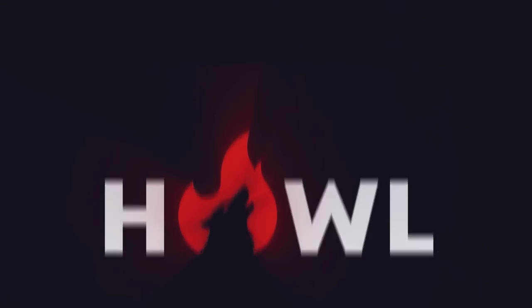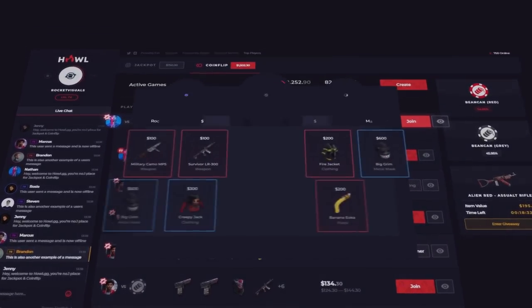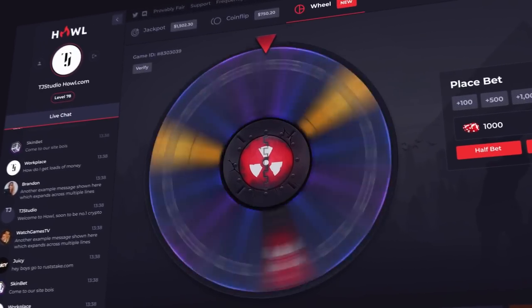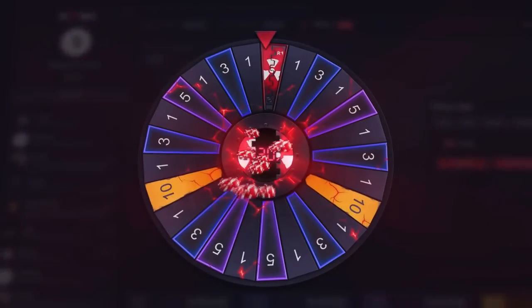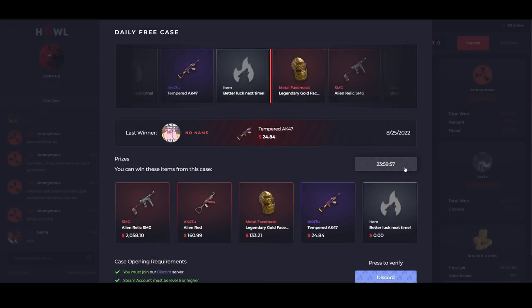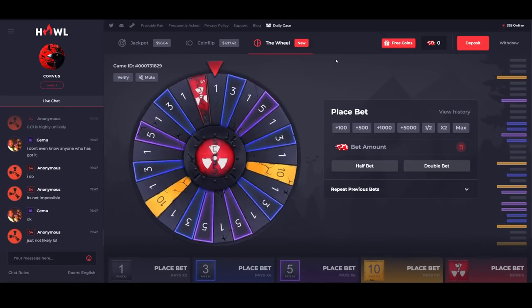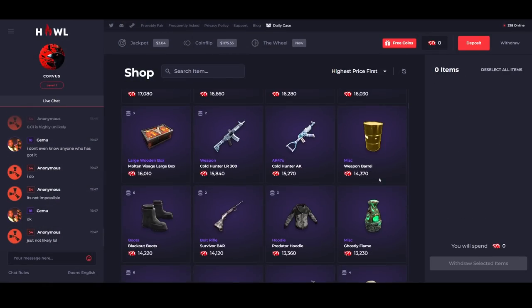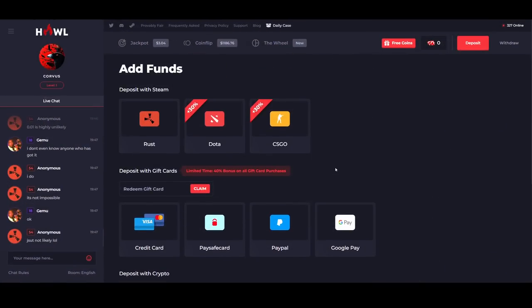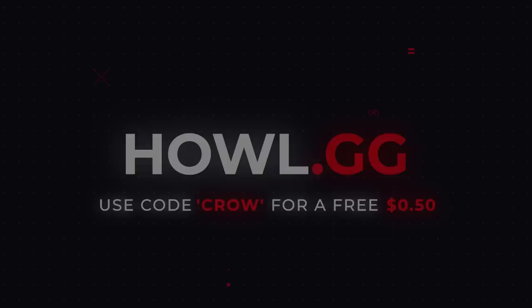Before the tour, don't forget to check out howard.gg. Make sure to claim your free 50 cents when you use my code CROW in your daily case to win up to $2000 every day. They have many games such as jackpot, coinflip and the wheel. Their shop has every skin available to withdraw, and for a limited time you get a 40% bonus when depositing with crypto or gift cards, so click my link in the description. 18s and above only.